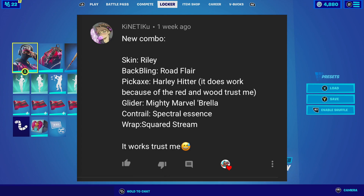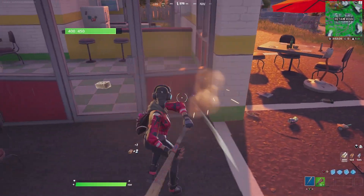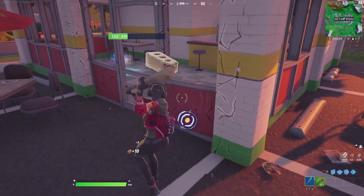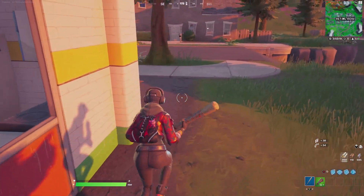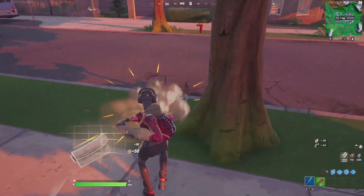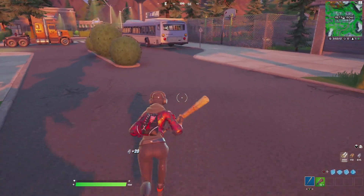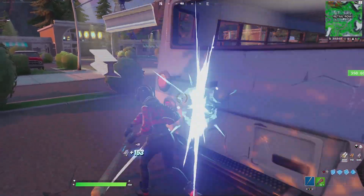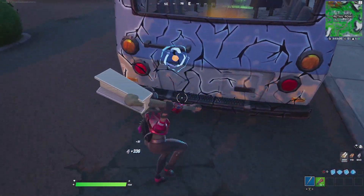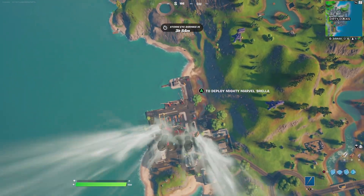For our last combination we have the entry from Kinect Goo — sorry if I mispronounced your name. He goes with the outfit Riley, paired with the Road Flare back bling. They both share that metallic red color scheme with the jacket she's wearing, fitting perfectly overall. For the harvesting tool he goes with the Harley Hitter — you don't really need to explain it since it's a very universal harvesting tool, but the red color from the lettering matches the metallic red from both the outfit and back bling.